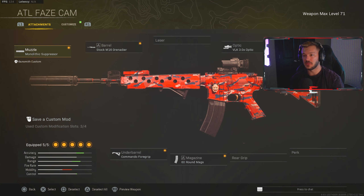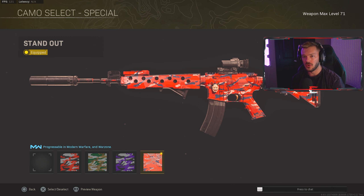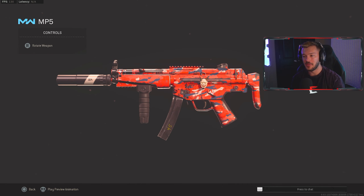Let's get into these builds. It's a pretty classic tried-and-true build here: Mono Suppressor, Stock M16 Grenadier barrel, Commando Foregrip, 60-round mag, and the VLK 3x optic. I also threw on the old Standout camo — it's from the CoD Veteran pack that came out with Modern Warfare 2019, pretty cool. For the MP5 I have the Mono Suppressor, skip the barrel, straight to the Merc Foregrip, 45-round mag, FTac Collapsible stock, and the Sleight of Hand to combat that super slow reload. That's my full loadout.